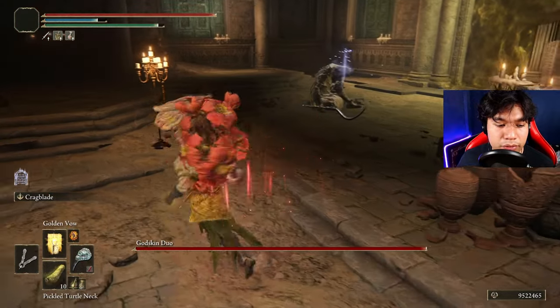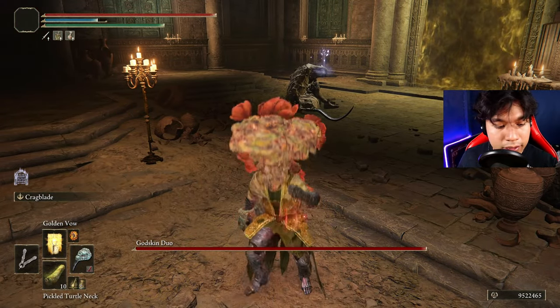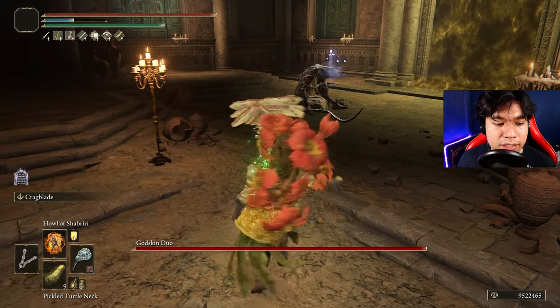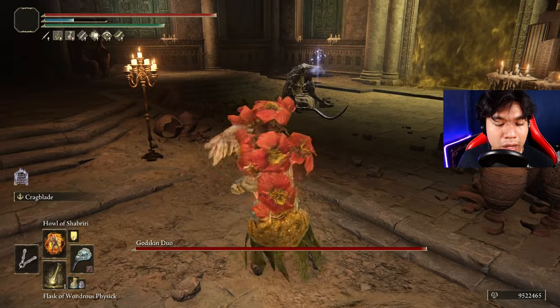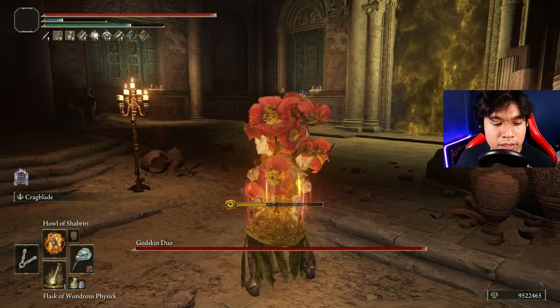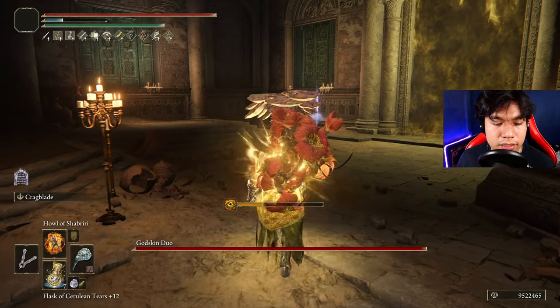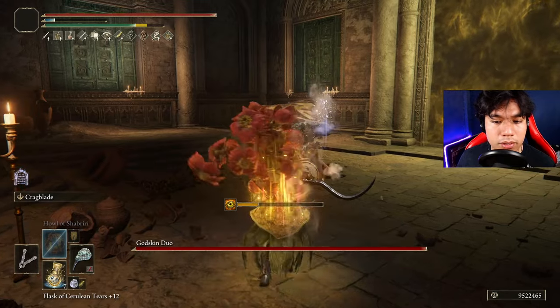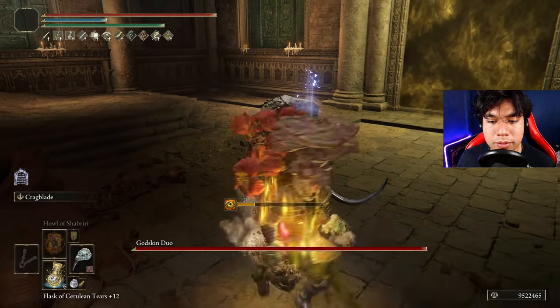Let's begin with the buff routine — it's very simple. Use Golden Vow first; that's your aura buff. Then Pickled Turtle Legs if you want fast stamina regeneration. Then your body buff: Howl of Shabriri or Blood body aromatic — I will use Howl of Shabriri this time. Then your physic. And Crackblade. And there you go, you are ready to go.